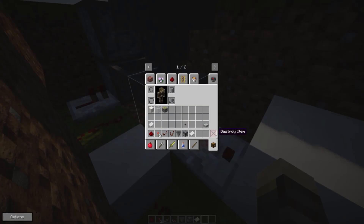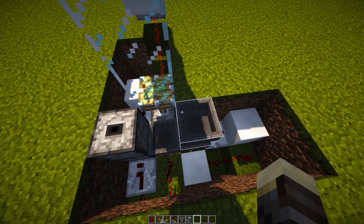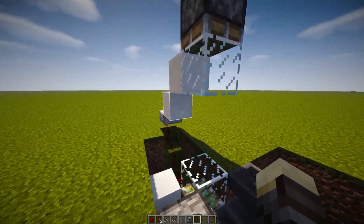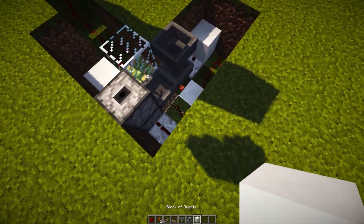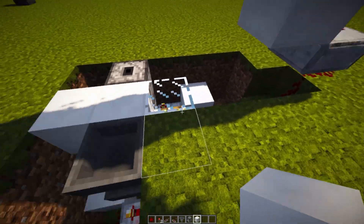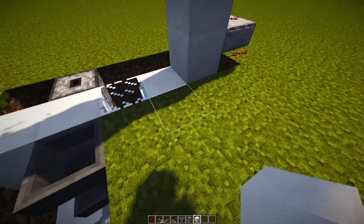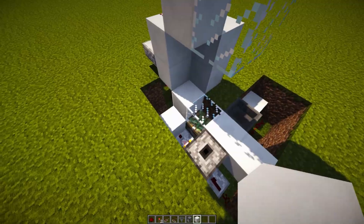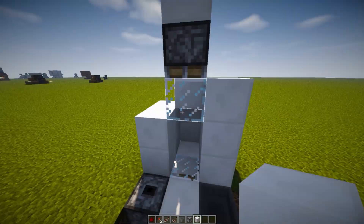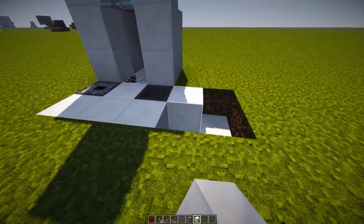When you drop the paper with the matching name it gets sucked in, activates the system, retracts the pistons, and opens the armor case. Place a block over here and fill up the area with blocks as needed. Place a block for our armor stand, build up two blocks on each side, and extend the area however you like.